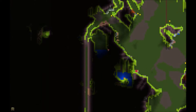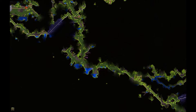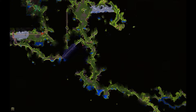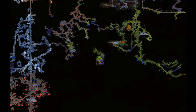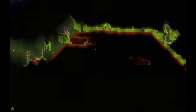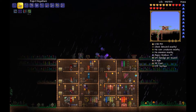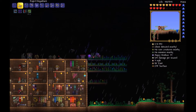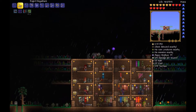Now the question is, what can we do to beat Plantera? In expert mode, Plantera has much, much more health and damage. I'm really drawing a blank here.